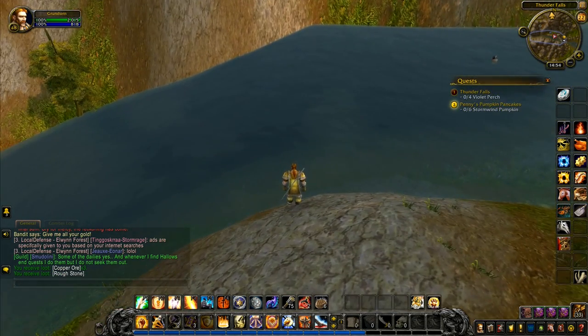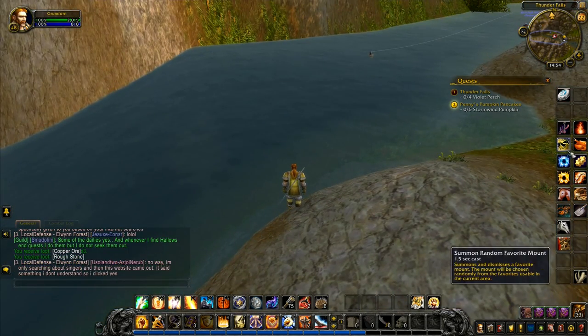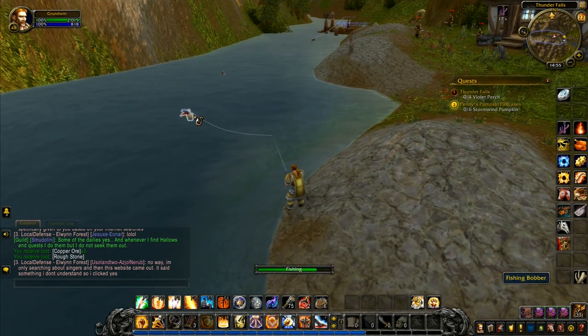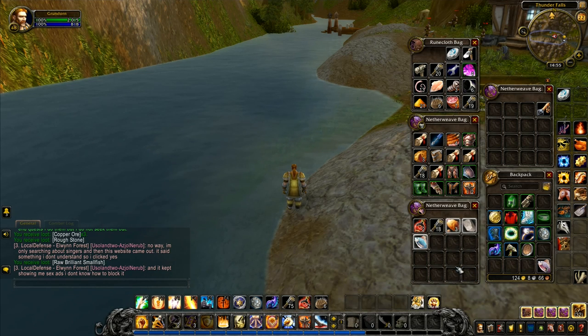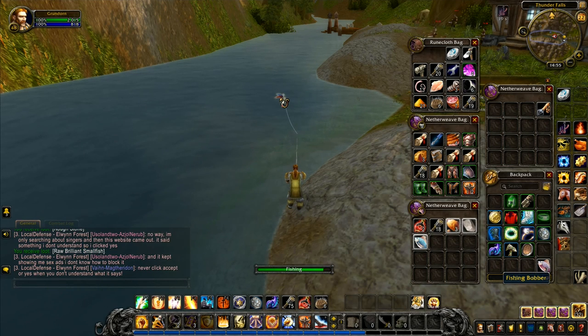There's another copper vein just down over the end — I'm not going to worry too much about it. I've got my fishing rod. Our fishing skill is not too bad at the moment, and we're at least able to get the fish. There we go — raw brilliant small fish. Nightcrawlers require fishing 50 and we don't have fishing 50, and I don't think there's anything else we can use to apply boosts at the moment. So we'll just stick with that, which is a little bit of a shame.